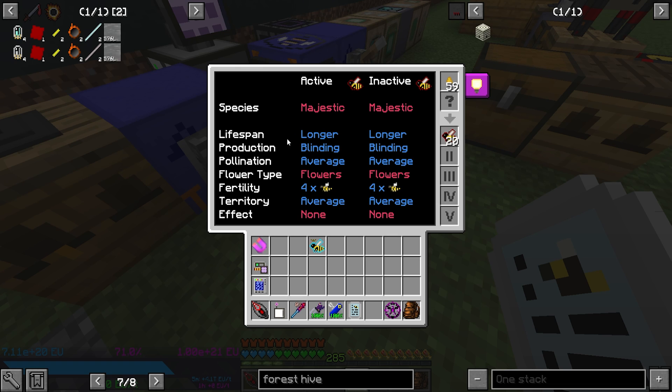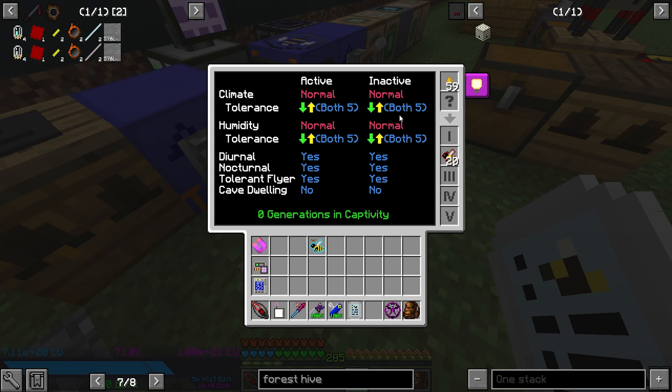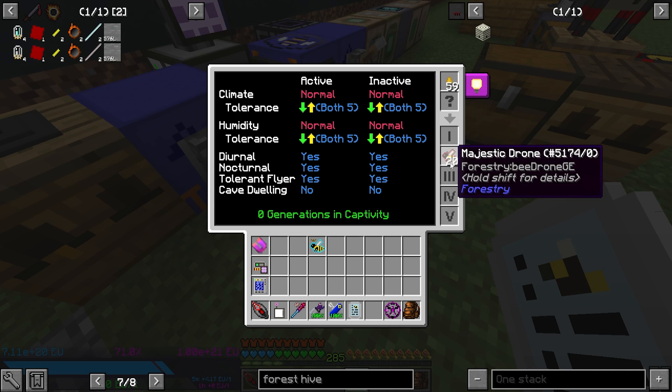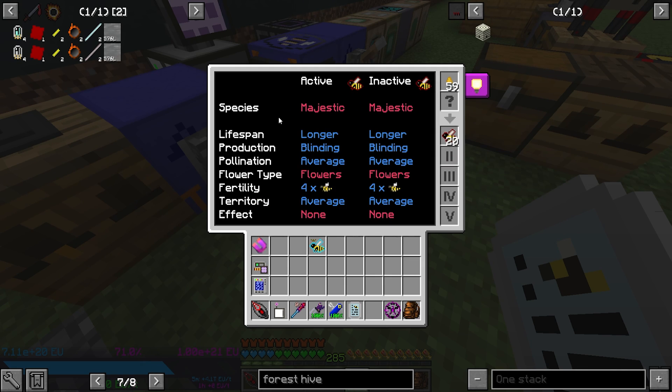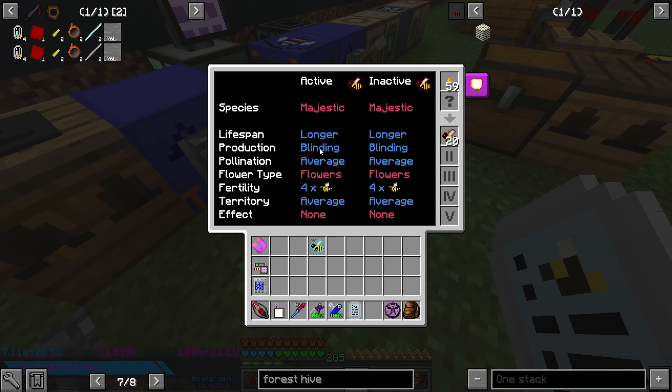That must have been another change that was not provided in any information or documentation anywhere that I could find before making that episode, and I sincerely apologize for that. But the more you stack, the more fans — I have four of them on here — you'll see I went from a normal normal alveary over here to an icy normal because I added four fans on it. Similarly, if you come look at this alveary, I have two alveolar heaters on it. Now we are in hot, 132% and normal. That's two alveolar heaters each adding 20%.